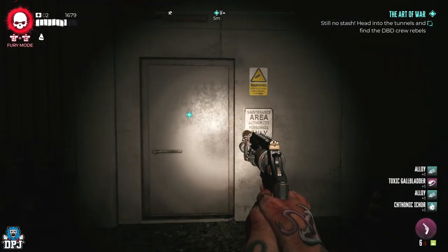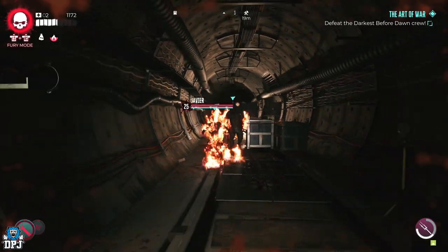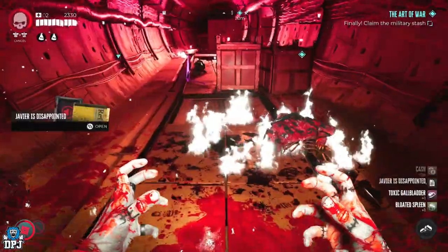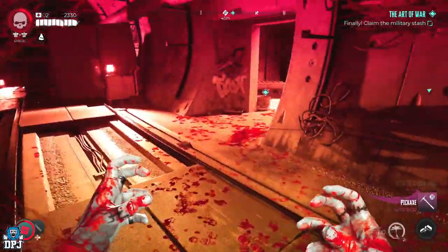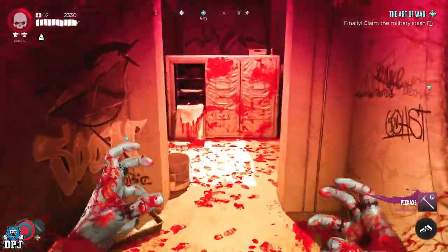Your next step here is to take out the zombie gang, so get that done. Once you are done, enter this room, open the crate, and the quest is done — you are rewarded this amazing superior weapon.